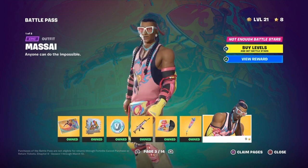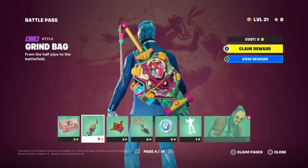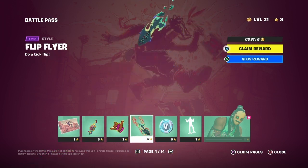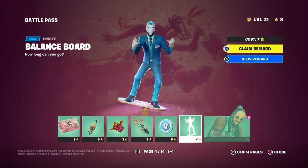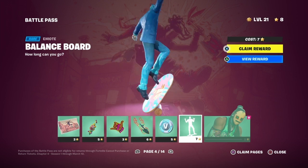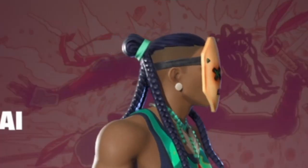And then you have Masai himself. The guy looks high out of his living mind right now. You get his back bling, which is a skateboard — Flip Flyer. That's pretty cool, nice emote right here.